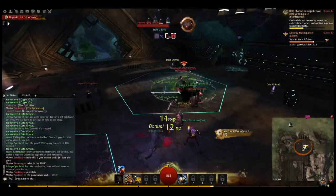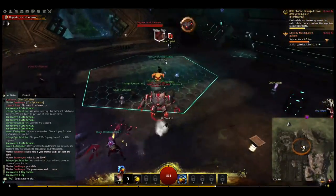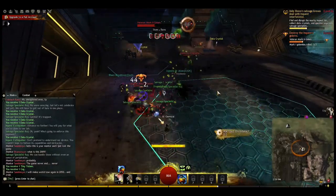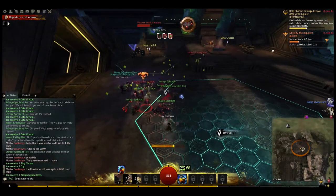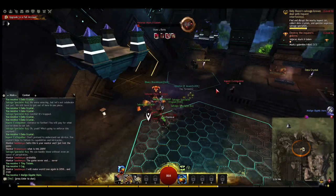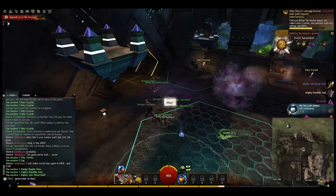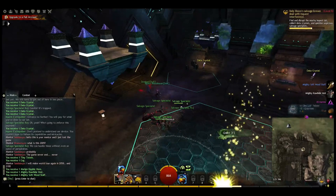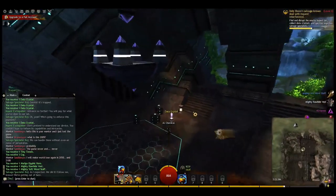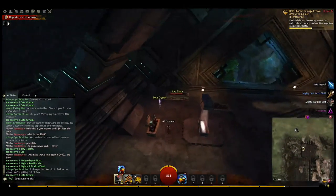We have a Veteran Mark Golem — basically a champion-type fight. He's a necromancer and all those green little globes coming off are basically stealing life force — so that's a different type of character. Finishing up and getting more data crystals while we're here.